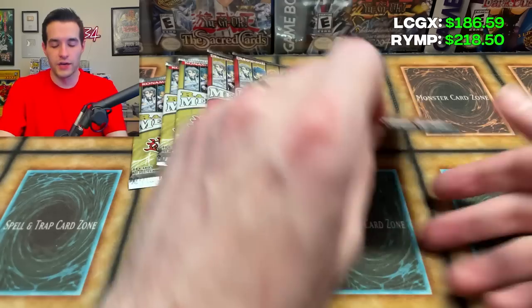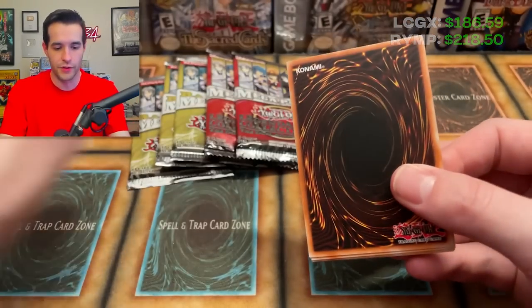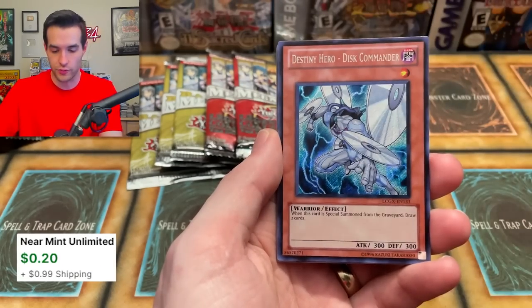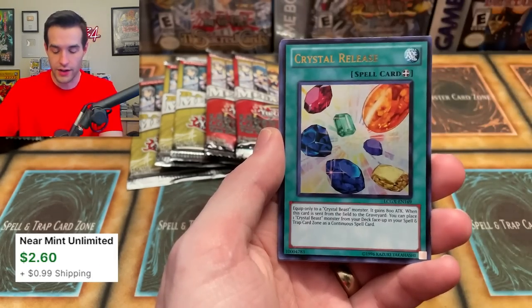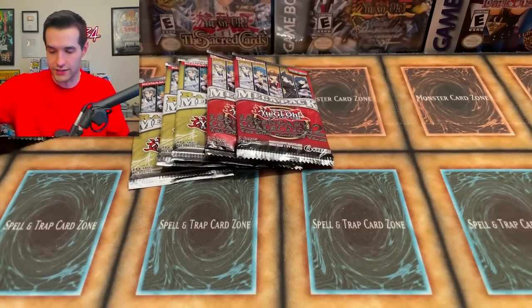I really wish Rainbow Neos was the price it was before — it used to be like a $10 common randomly. So we would have like four of those, which would be crazy. Thunder King Ryo, a great common, Rainbow Ruins, Chance Chancellor super rare, Disc Commander nice secret rare, and Crystal Release. Not that great — they only put them in the ultra slots. There's a few bad ones there, but not too bad.